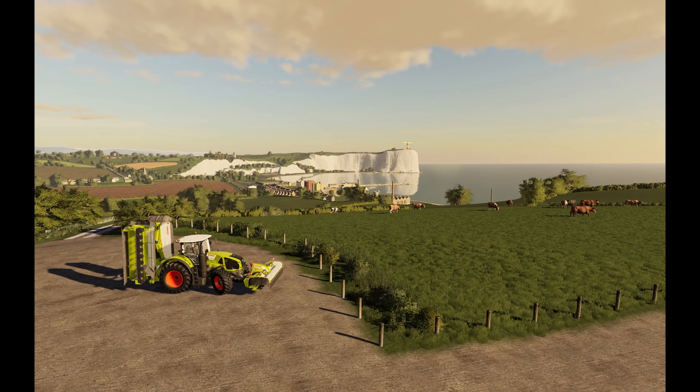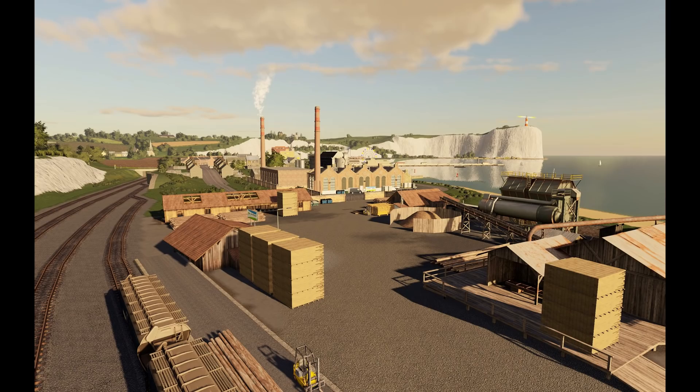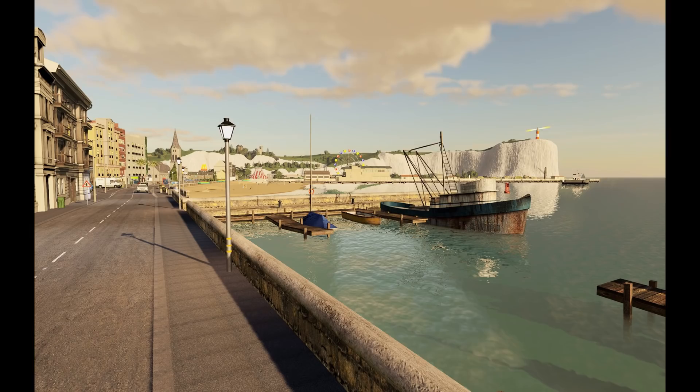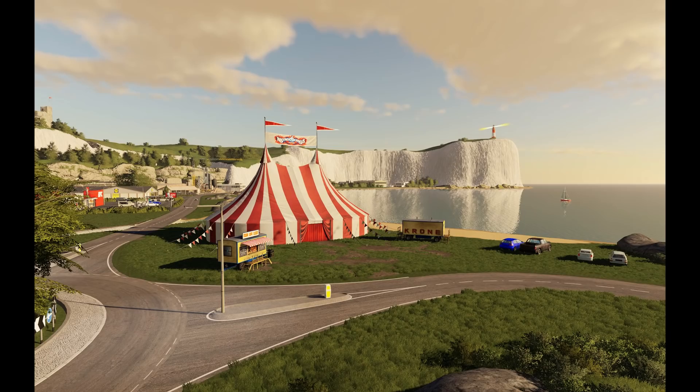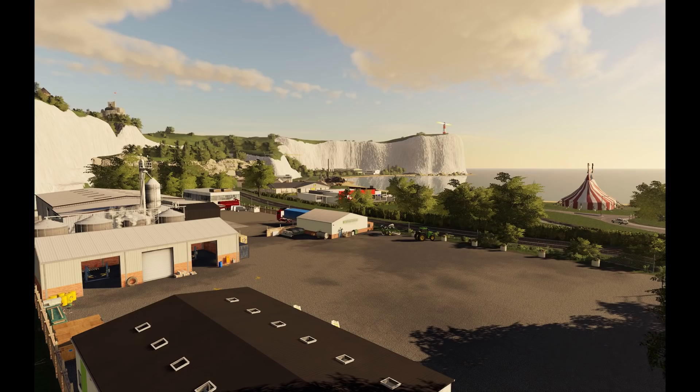The last bit of news is a pretty big one, and this is of course from one of my favorite map modders — Mr. Oxy. Sandy Bay 19 is now finished and is being tested. The PC version will have two extra fruits: alfalfa and rye. There are issues on console with seasons and new fruits, so he's not sure about the console version yet — though hopefully he gets over that, since we've seen old farm countryside already has extra crops on consoles.